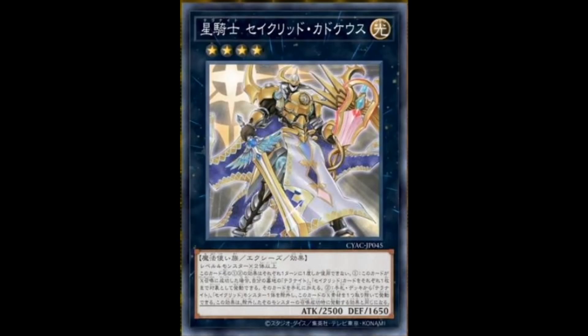Now to a new boss monster: Teller Knight Constellar Cadius. Rank 4 Light Spellcaster Exceed with 2500 attack and 1650 defense. Requires two or more level four monsters. Both effects are hard once per turn. The first: if this card is Exceed summoned, you can target one Teller Knight or Constellar card in your graveyard and add it to your hand — very nice. The second effect: you can banish one Teller or Constellar monster from your hand or deck, then detach one material from this card, and this card's effect becomes the banished monster's effect when it performs a normal summon. Many Constellar Knights have those type of summon effects, so based on the previous two cards, you've got some good targets. Overall, it isn't too bad.